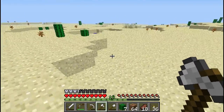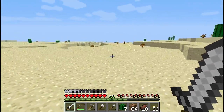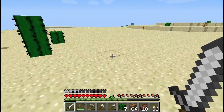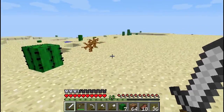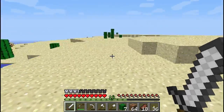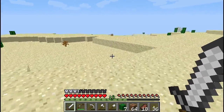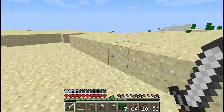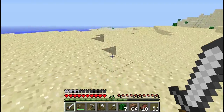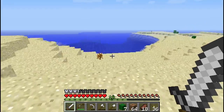I do hear a zombie — there may be a cave nearby. Also, deserts often play host to surface dungeons. Because of the way a desert is generated fairly low to the ground, you can actually find dungeons at surface level in a desert. Surface level dungeons are pretty cool, but they're very difficult to make a mob trap out of.